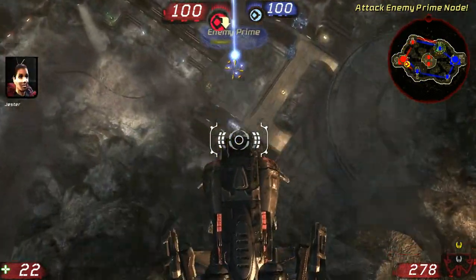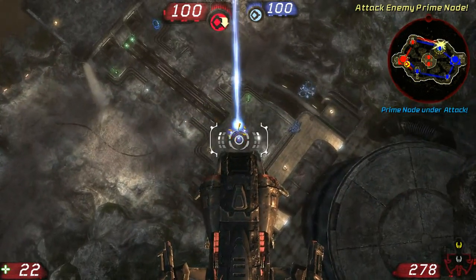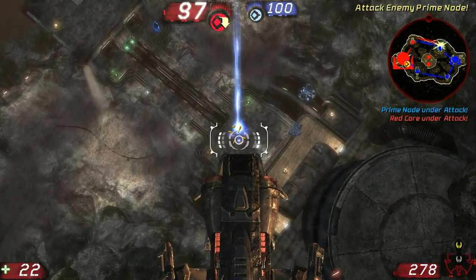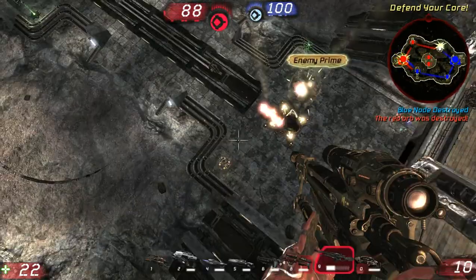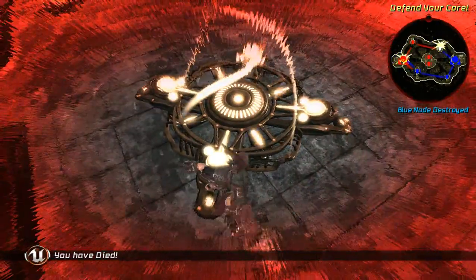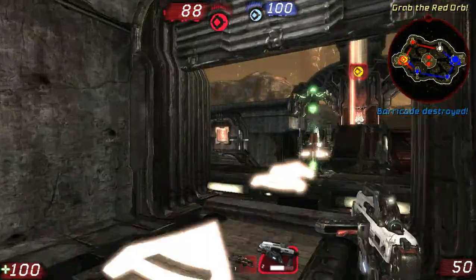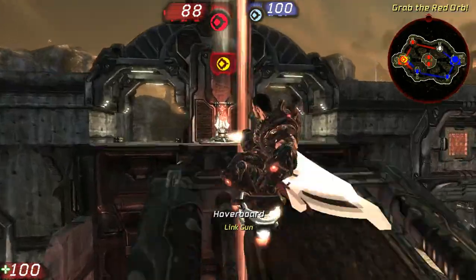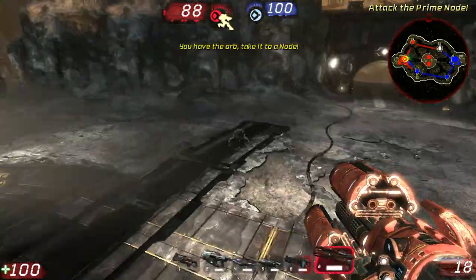Enemy Manta heading toward our core. Red core is under attack. Defend your core. Red orb destroyed. Defend your core. Barricade destroyed. Grab your orb. Red orb picked up.